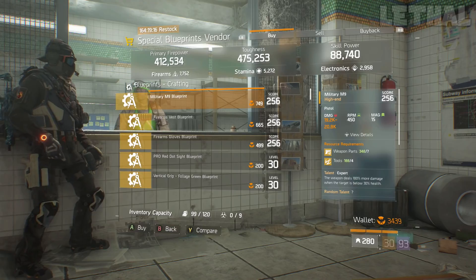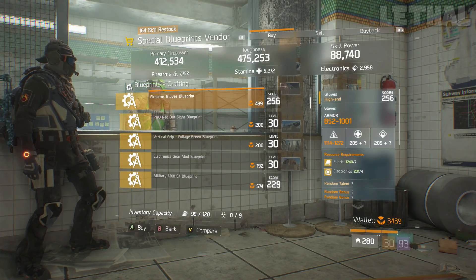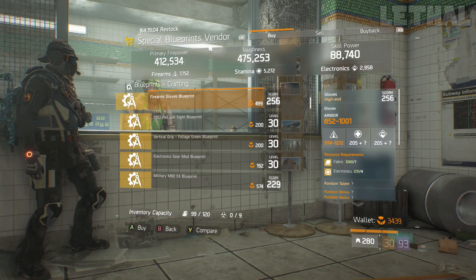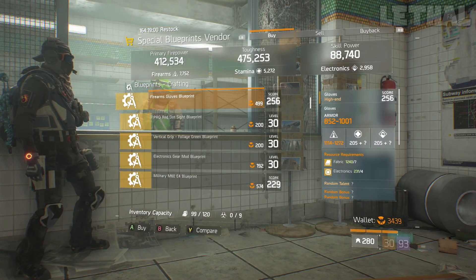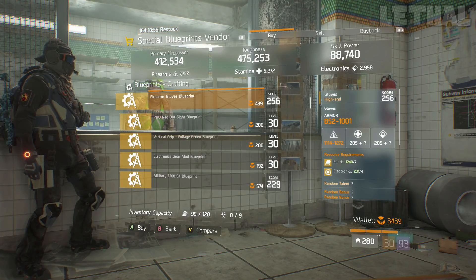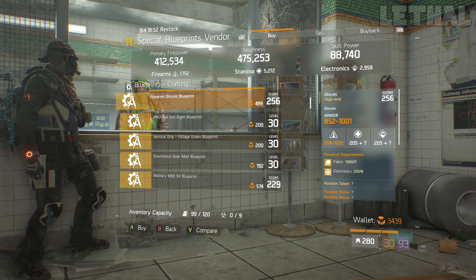The first person we're stopping by is the special blueprint vendor. There are two items I would recommend buying right away. The first thing is this firearms gloves blueprint. This is something really, really good if you're making a Banshee Pred build for PvP — those builds are still really, really nice even for an AR or some machine gun. And if you are looking for a little bit more crit chance, Savage Gloves are the way to go. So if you are in need of them, pick up this blueprint.